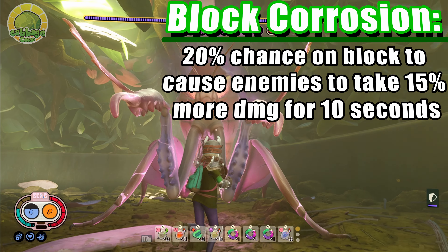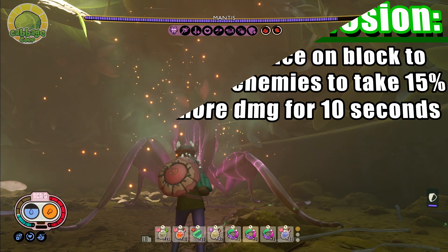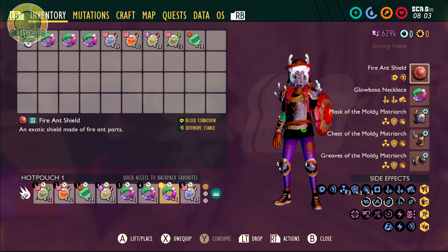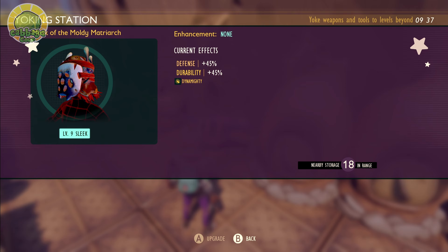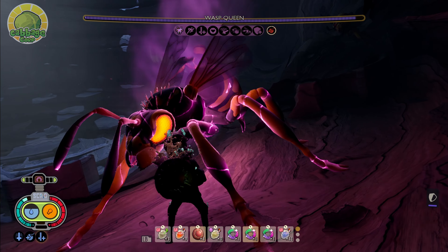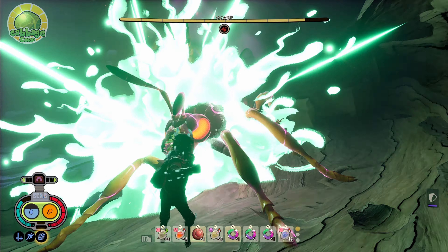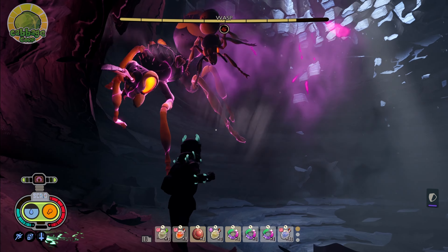On any block, Block Corrosion has a 20% chance to debuff the enemy, causing them to take 15% more damage for 10 seconds. A Monarch needs the proper clothes, so for armor, we're rocking Moldy Matriarch - the full set, in fact. This set benefits any and all explosives, including Truffle Tussle.